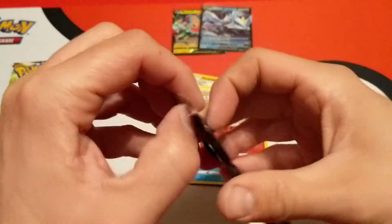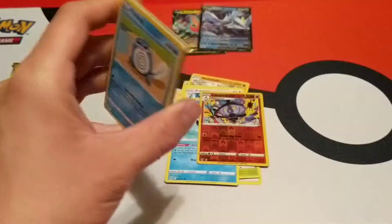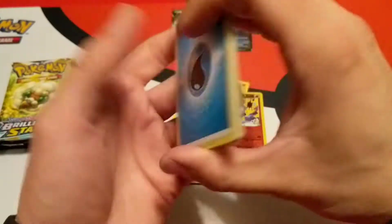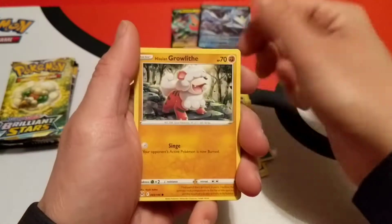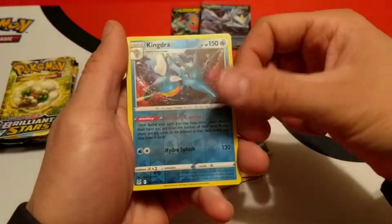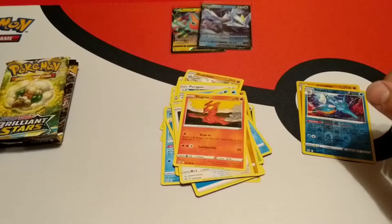This is the second and final Lost Origin pack. There is the code for that. Starting here with a water energy and Seedra, Dotlar, Lost City, Poliwag, Oddish, Hisuian Growlithe, Lickitung, Slugma. Reverse is a Kingdra and our rare is a Hisuian Arcanine holo. We'll set those over there.